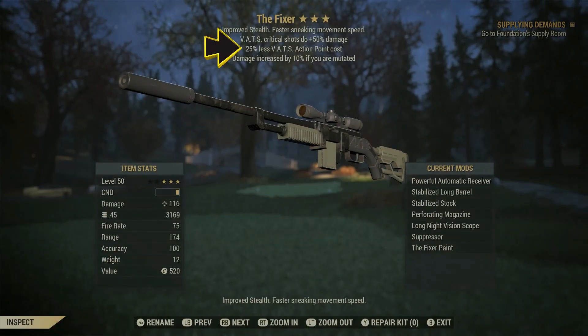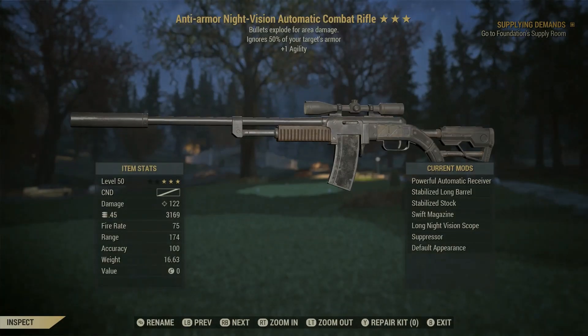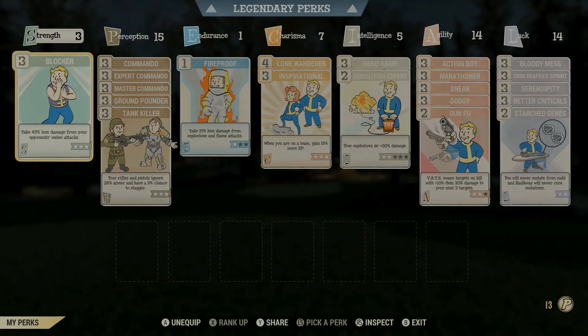This is the weapon we're using. Use any rifle and make sure it has 25% less VATS action point cost on it, and you're going to be blasting enemies to Kingdom Come. You'll be leveling up so fast and overpowered early on with this build. An anti-armor weapon works great as well.